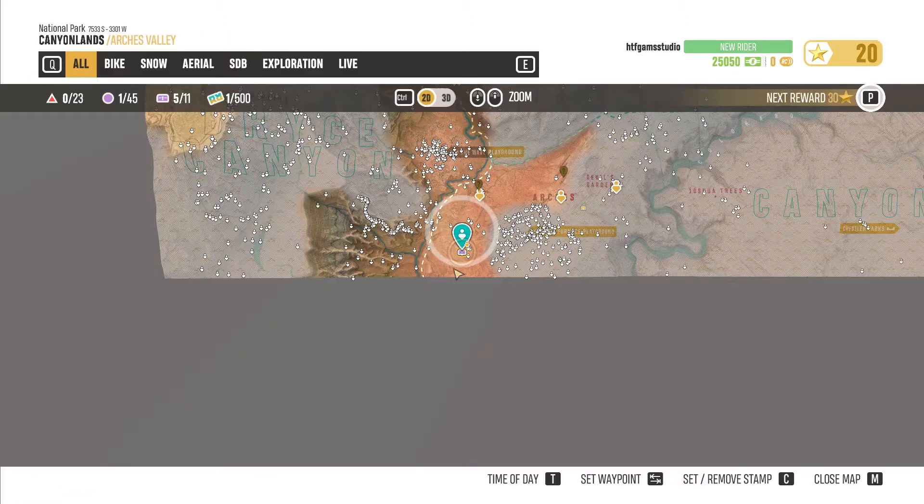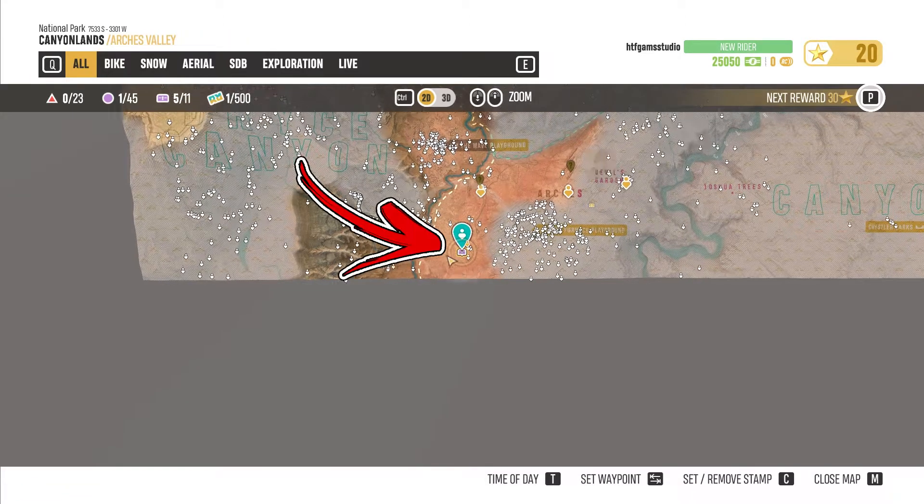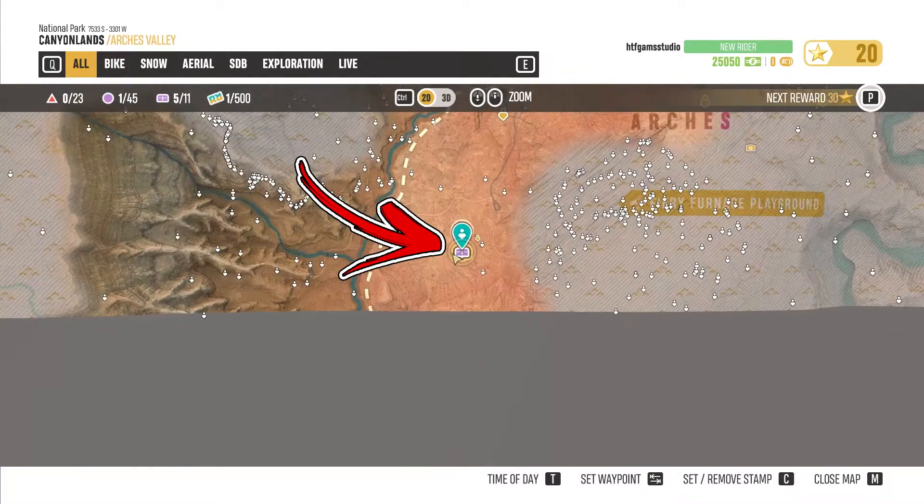To get the folding bike, you need to open the map. In the left corner of the Dreyse Canyon, you can find the relic.